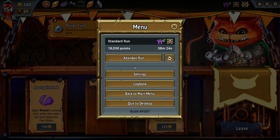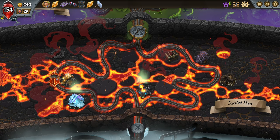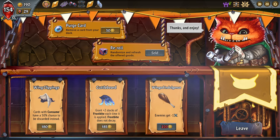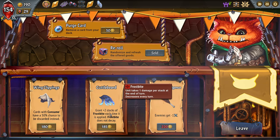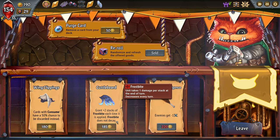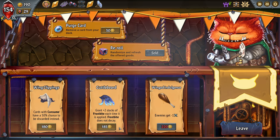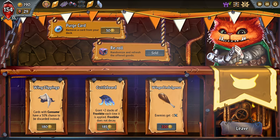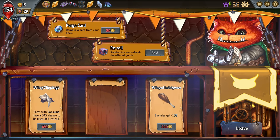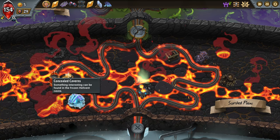Let's see what else is in here — we might have to do some trade-off upgrading our champion. Grants plus two stacks of Frostbite each time it's applied — Frostbite does not decay. Whoa! Two percent chance to discard it. But Frostbite not decaying — that's insane. And we get the extra stacks. We're broke, but hopefully it's worth it.